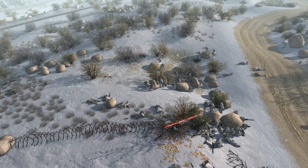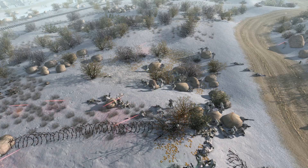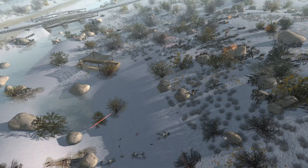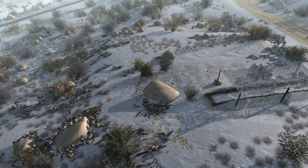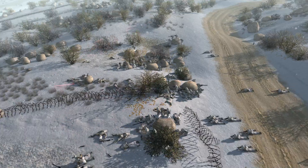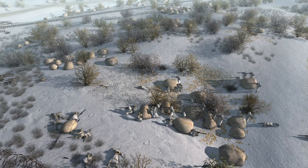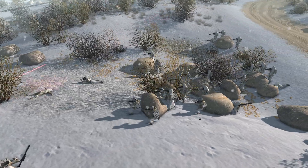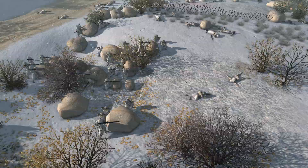They've got a couple of obstructions to block them from the rebel point of view. The rebels have some cover but they're not utilizing it as well as the snowtroopers. Look at all these guys here — that's some great positioning right there. Gotta take a screenshot of that as well.